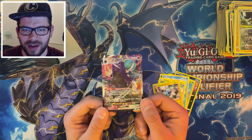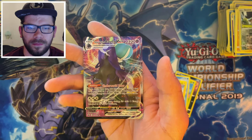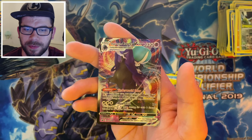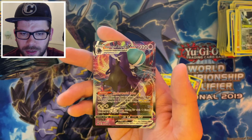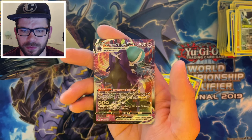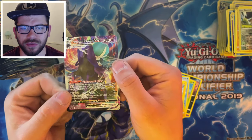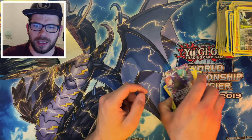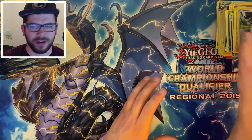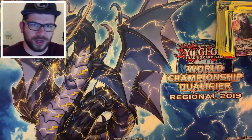Calyrex VMAX! Yo, that looks amazing. Underworld Door: once during your turn, you can attach one Psychic energy from your hand to one of your Benched Psychic Pokemon, and if you attach the energy to a Pokemon this way, you can draw two cards. That is not bad actually. And then Max Geist: this attack does 30 more damage for each Psychic energy attached to all your Pokemon. Yeah, that is crazy — that is a really good card. I definitely will be keeping that. Well, I say that now — it depends on its value. If I can get rid of it for a decent cash sum, then we'll get rid, just so I can then get more product.